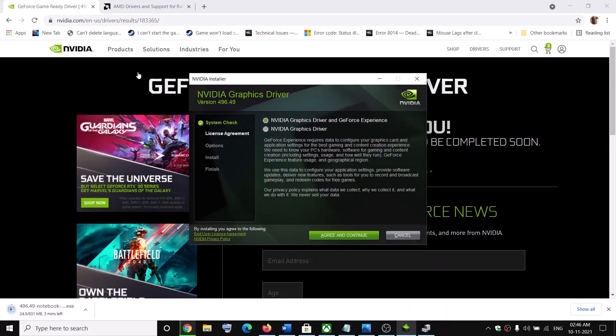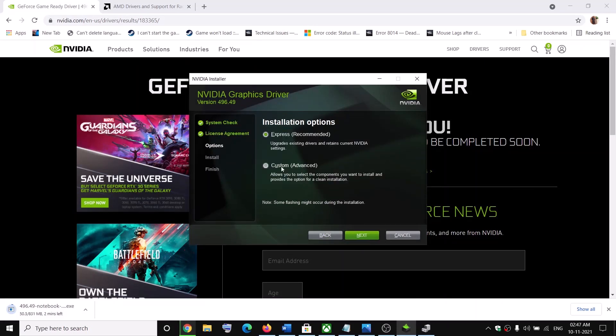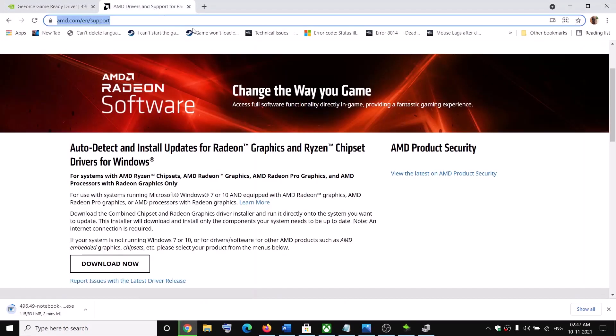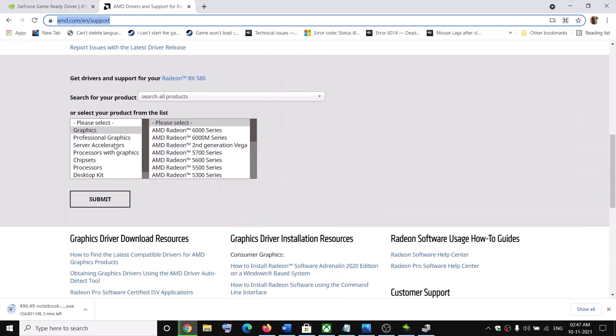Click 'Download Now' and once the download is complete, run the exe file. Click 'Agree and Continue', then check the box that says 'Custom', click 'Next', then check the box that says 'Perform a Clean Installation'. Click 'Next' and after the clean installation, restart your computer and try to launch the game.